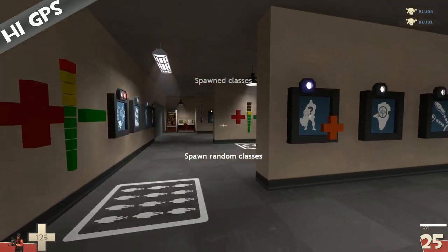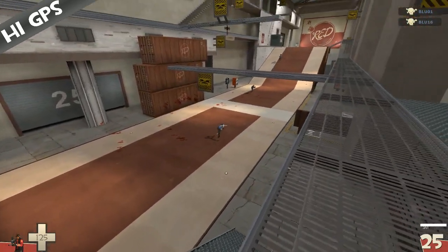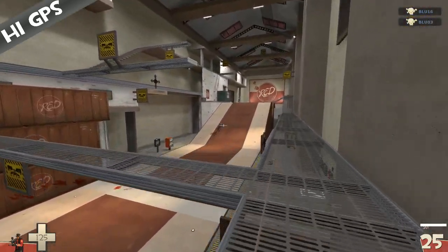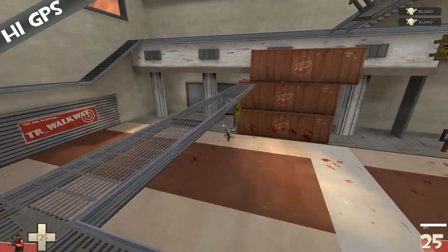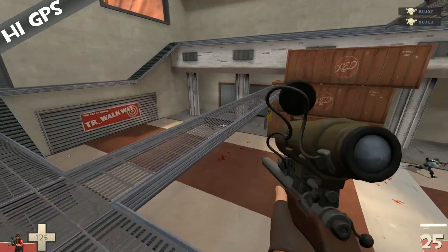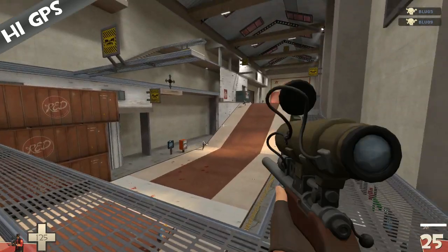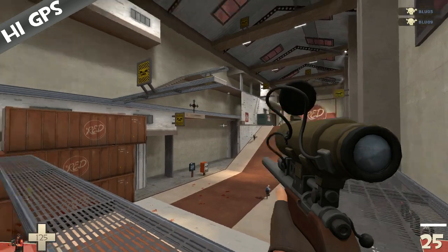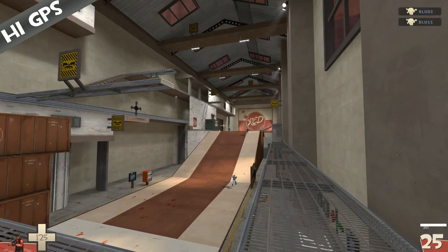I'm on a map here called TR Walkway, and this is basically bots just running around. They all currently have the same speed, and since they're bots running like this, sometimes the hitboxes are glitched. You can see I don't have my rifle visible — I hide it with a command — because as you can see it takes up a lot of space, and if I look like this I won't actually be able to see the stairs, so that's why I have it off.